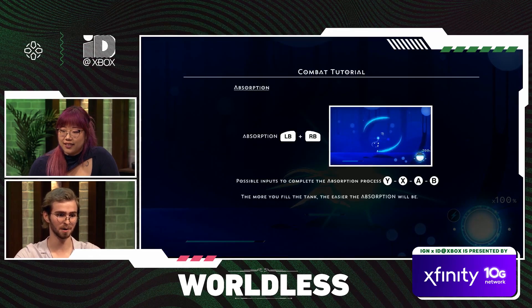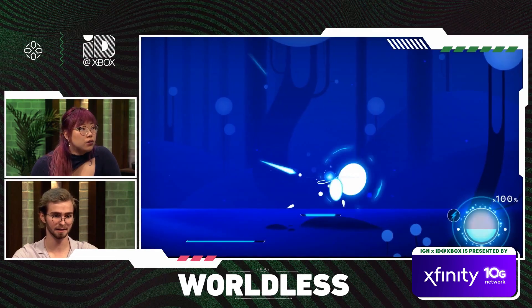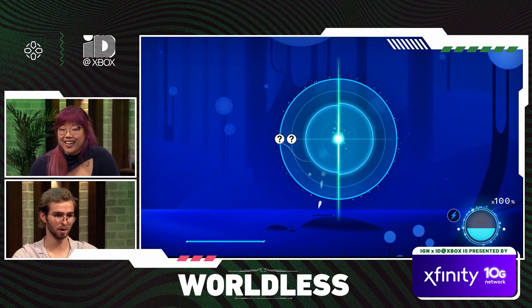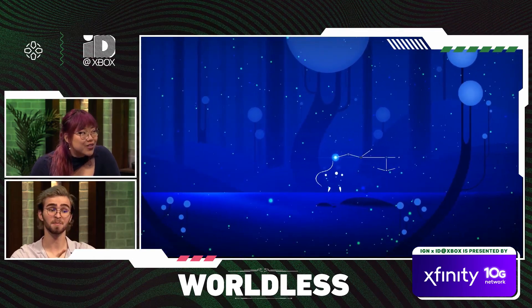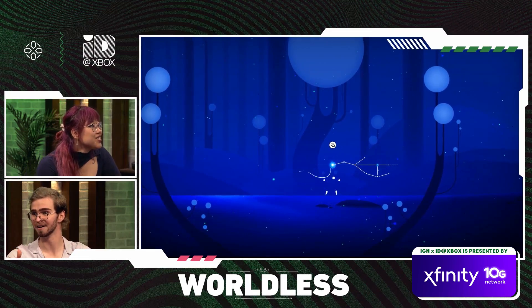Here we go — absorb powers. It gives you a combination of different inputs to hit, and it does this really cool animation. Y, Y, X, X — boom. It's a question mark, so you have to guess it. Depending on how full the meter is, it'll give you more of the combo. That's so cool — if you're really good at figuring those out on the fly, it's cool to just spam it and try to figure out what it is. You can also do educated guesses.